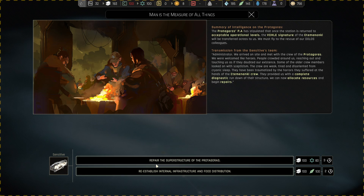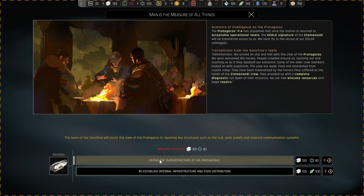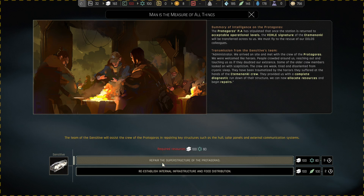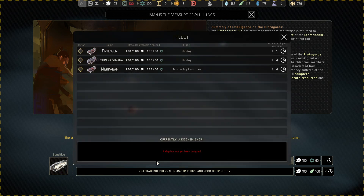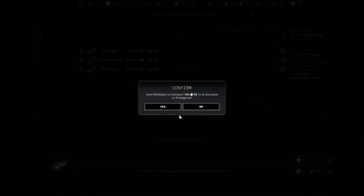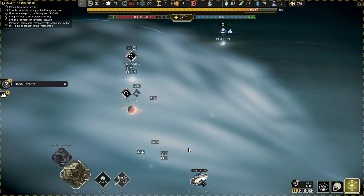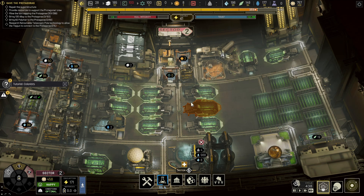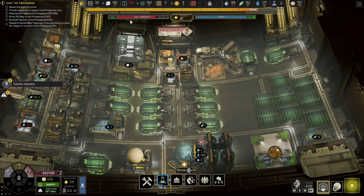The food might be tricky for now. We'll go for the structure — not sure what matters. Merkabah can do it. We don't really have too much spare steel right now either, but I guess it's okay — 200.